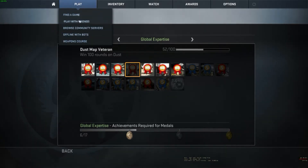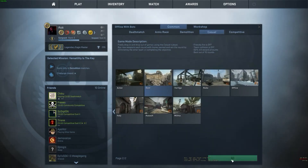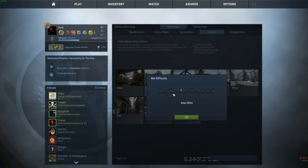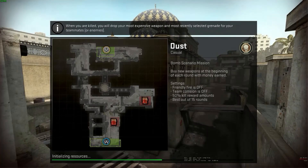We're going to play offline with bots, pick the map on casual and we're good. We wanted to pick easy bots, not harmless bots, because as you can see achievement progress is disabled for the harmless setting. So we click the go button and we're almost done loading in.